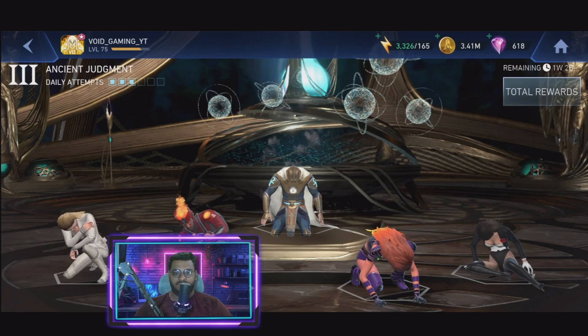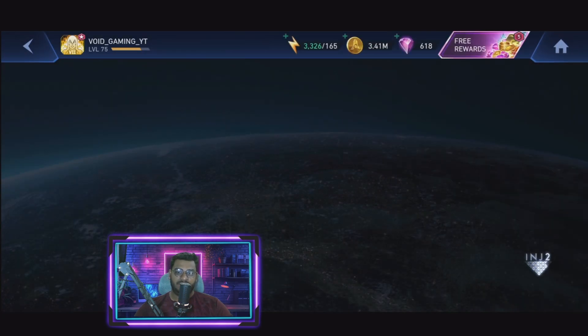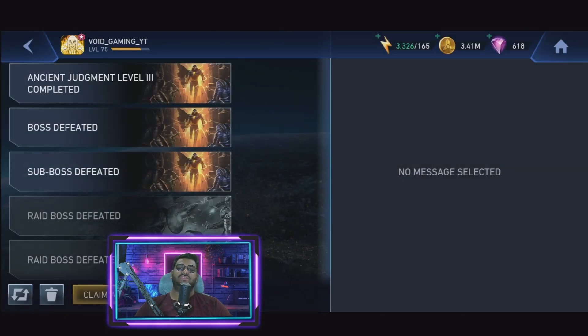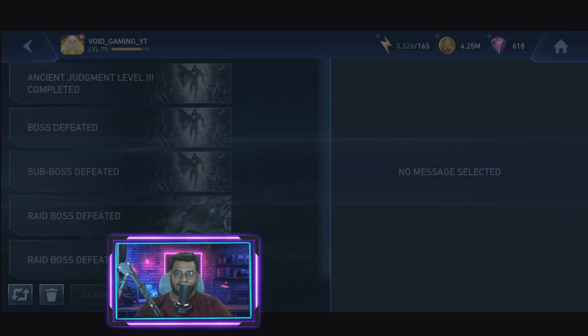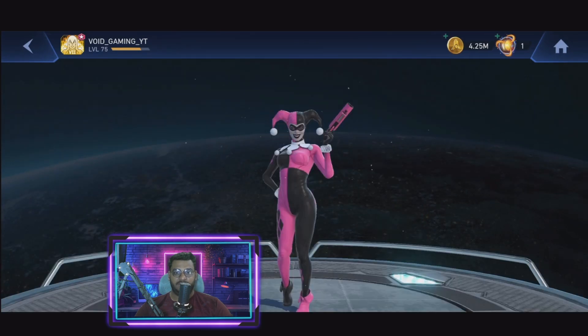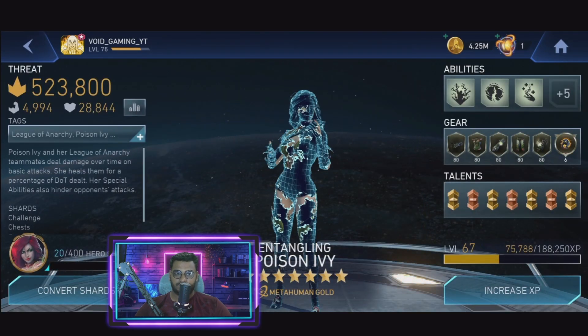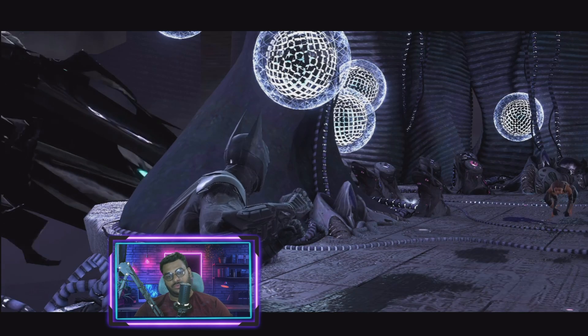Let's claim the rewards. Dr. Fate overall is not that difficult — I could have finished him off in the first pip itself, but that super move killed my Batman and the Drowned. Let's check what I'm getting. Oh come on, Hellboy again — how many times will I get Hellboy? And the Old Blades, I've got like 10 of them already. Anyway, we're going to take down boss Wixen easily with this team.